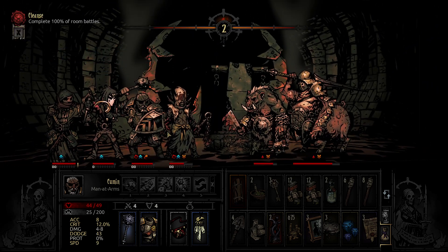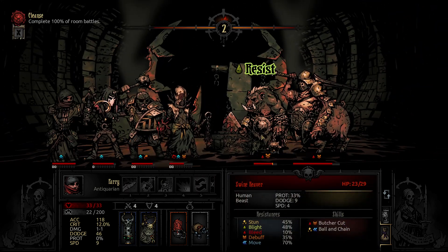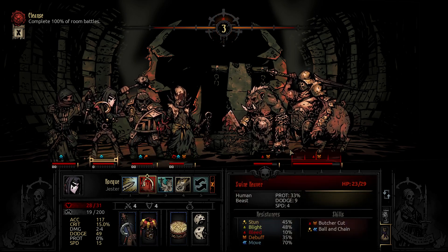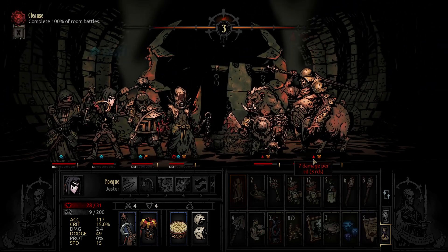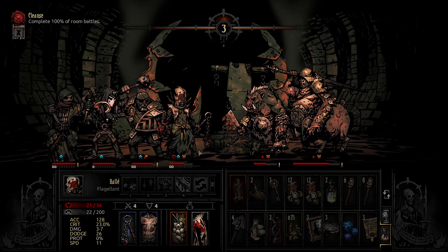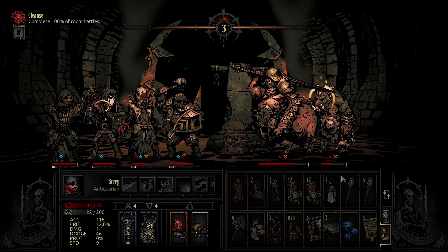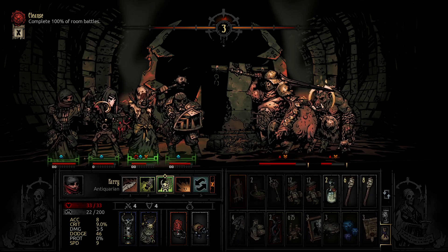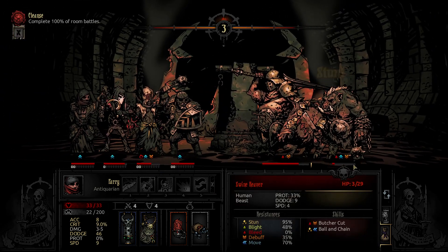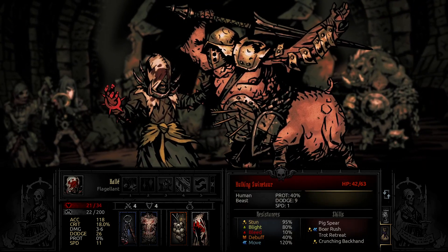Let's just buff. Can we blight here? That's fine. Bit more bleed. See if we can lock him back — we can, he'll truck retreat again. Let's heal him. He's gonna kick it anyway from his big heal, so he's dead. Crushing back and he's dead. Nice.